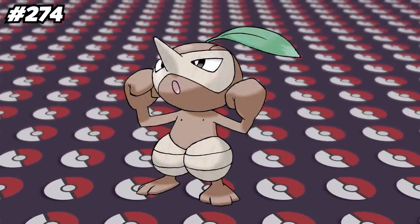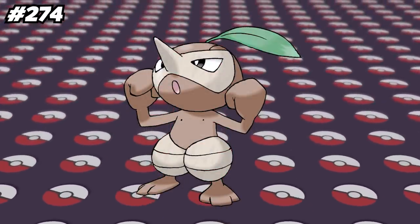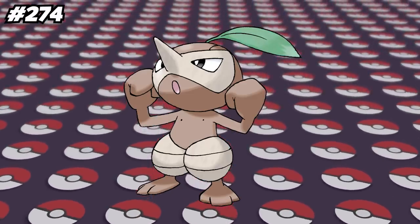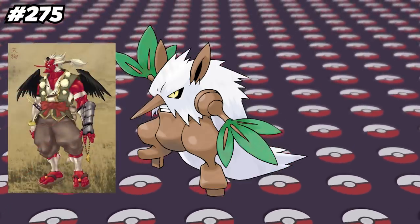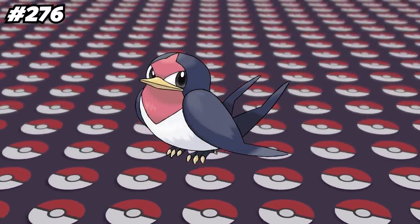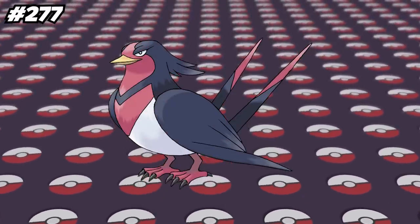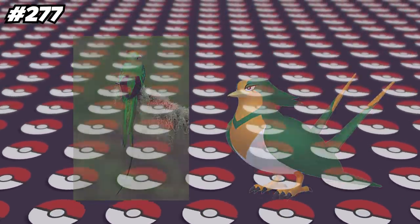Many of Nuzleaf's Pokedex entries say how it can play the leaf on its head like a flute, but it's never seen doing that, and it also can't learn the move Grass Whistle, which is the closest thing a Grass-type Pokemon can get to playing a flute. Shiftry is based off of Tengu, a Japanese Yokai with a long nose that lives among the trees. Taillow has the same stats as Wingull, just with their Attack and Special Attack being flipped. Swellow is based off of a Swallow, but due to its long tail and shiny coloration, it also resembles a Resplendent Quetzal, a bird commonly found in Central America.